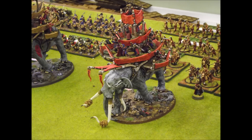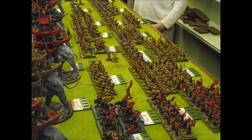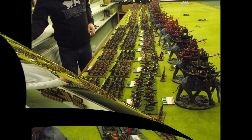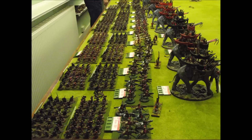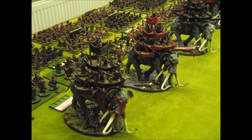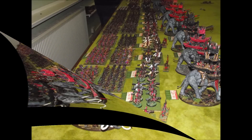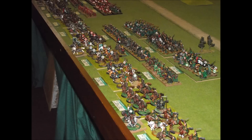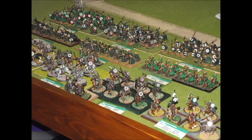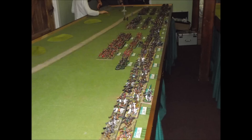Here we can see the forces of Suladan facing the forces of Rohan. They've got a massively overpowering force of Mumakil, which is going to be a very difficult job for somebody to stop. Suladan is the commander of the evil forces on this table. Theoden will be leading the Rohirrim, and on the other table - the orc attack on Minas Tirith - the orcs will be led by Gothmog, with Denethor looking after the men of Gondor.